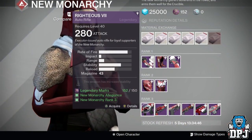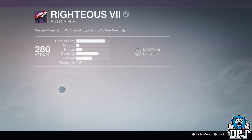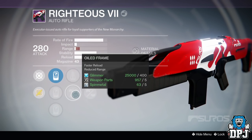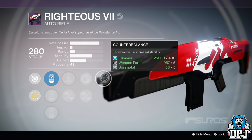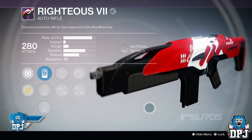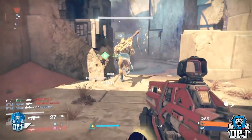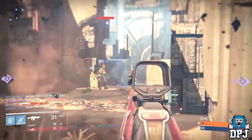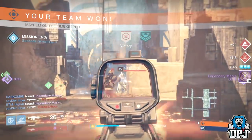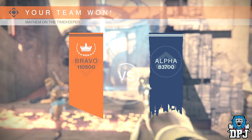The one weapon that matches all the pluses of the Lowdown — its handling, its general feel, and amazing perks — and is easy to obtain, is the New Monarchy's Righteous Seven. Head over to the New Monarchy vendor and get this weapon. It's a must for anyone wanting an amazing year two auto rifle you can take into year three. It's important to add that vendors across the board are getting new gear, meaning weapons like these may not be available ever again — so grab it now while you can. It comes with Perfect Balance, Reinforced Barrel, and Counterbalance with a standard clip of 43. It shoots like a laser beam and is 100% the best 88.8 auto rifle I've used in year two. Auto rifles are slowly making a return and this is a tough contender for sure.